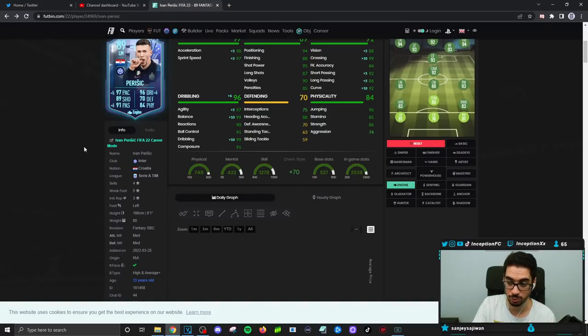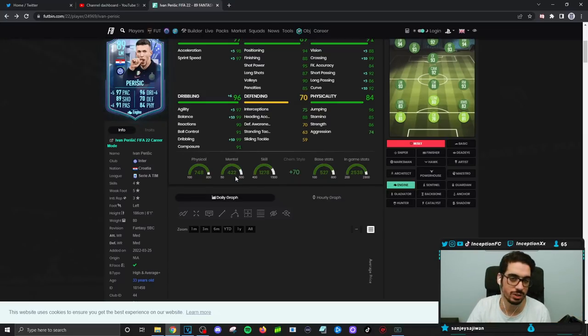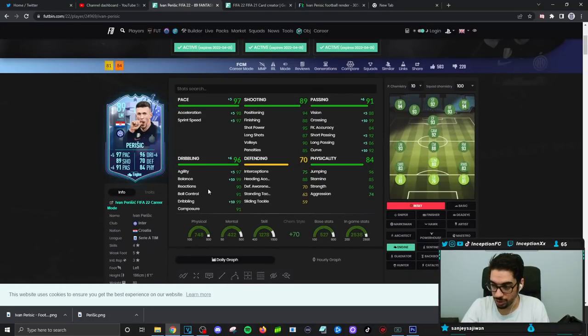The medium-medium work rate actually performs well in game, and the high and average plus body type isn't as bad either because the engine chemistry helps. There are specific dribbles where — because of the height — you'll notice him drag the ball in pressured situations or during a full turn. It's obviously not going to be as responsive as someone like Bernardo Silva, but they're different types of players. On Futbin the SBC is actually 220k. With the potential of upgrades, the main areas he needs improvement are stamina and finishing.